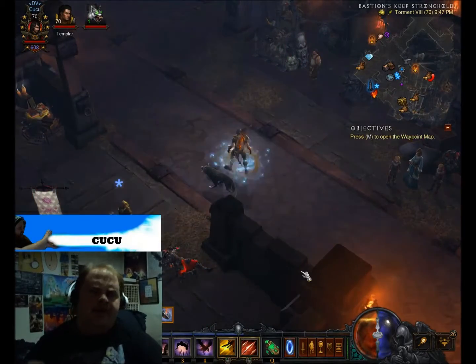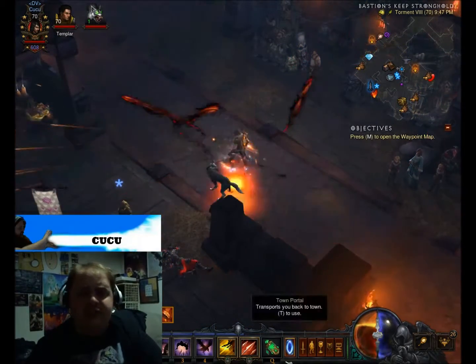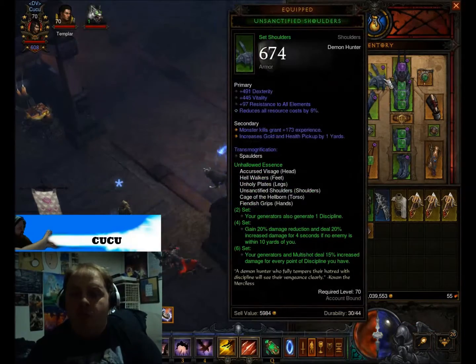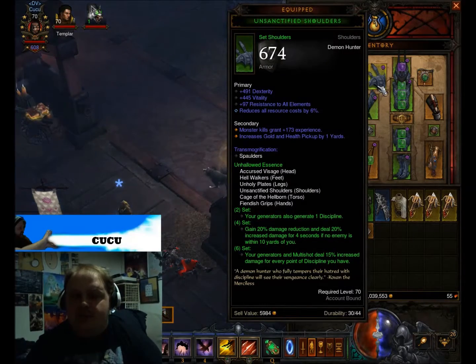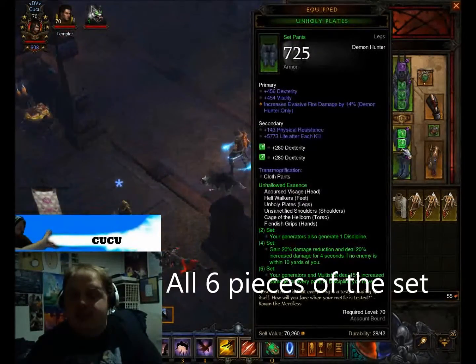Be careful — if you're trying not to aggro certain mobs close to you, chances are your rockets are going to shoot them in the face and pull them. For gear, I use what you might call the Unhallowed Essence set. I don't actually know the name — it sounds really bad — but you use all six pieces: helm, chest, shoulders, gloves, pants, and boots.